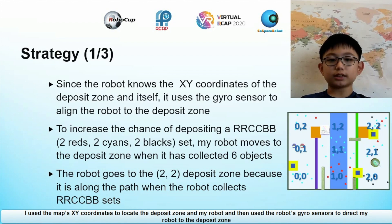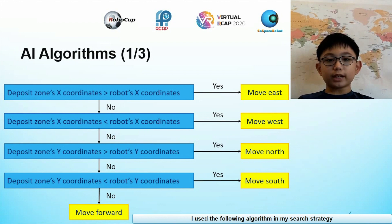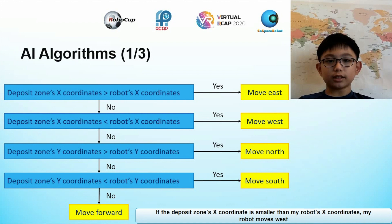I use the map's XY coordinates to locate the deposit zone and my robot, and then use the robot's gyro sensors to direct my robot to the deposit zone. To increase the chance of getting bonus points from depositing a set of red, black and cyan, I programmed my robot to move to the deposit zone only when it has collected 6 objects. The algorithm is: if the deposit zone's X coordinate is bigger than my robot's X coordinate, my robot moves east; if smaller, my robot moves west. If the deposit zone's Y coordinate is bigger than my robot's Y coordinate, my robot moves south.